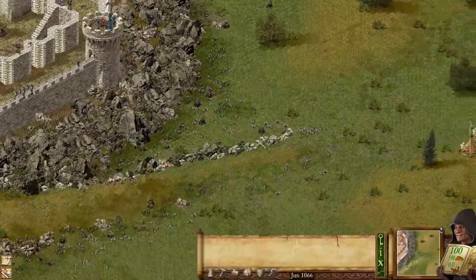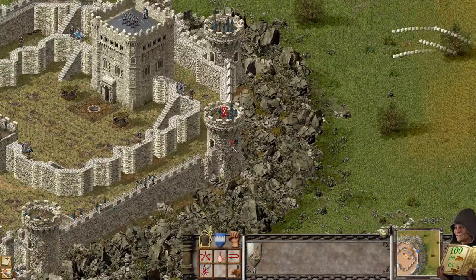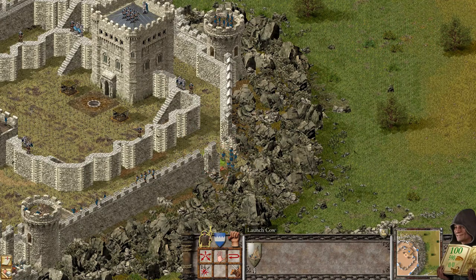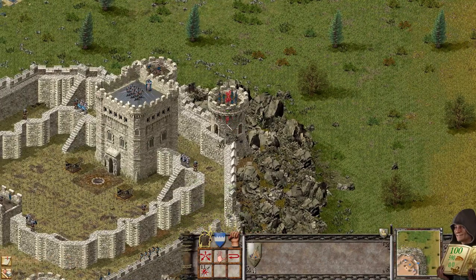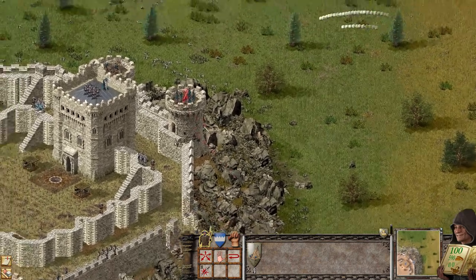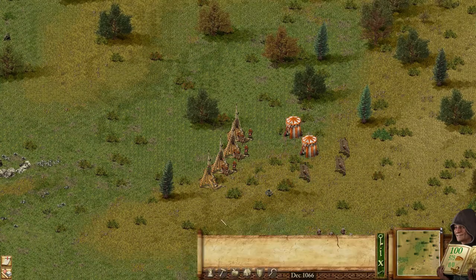Time to destroy this tower. Let's send them some carcass, and now to attack this tower. And it is done. Now to construct some additional shields.